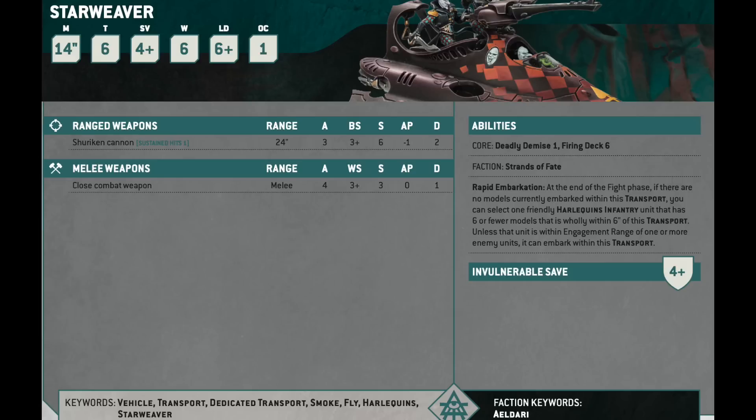So you can have a Harlequin troop with 5 models led by a Troop Master jump out of a Starweaver, make the move to position for the charge, then move the Starweaver such that it will be wholly within 6 inches of the Harlequins when they complete their charge. They complete their charge, they fight, at the end of the fight phase they get back into it, and theoretically they're ready to go again. It's not bad. It's really nice with Harlequins models — you can use your Fate Dice to trigger their invuln save on a 4-up.